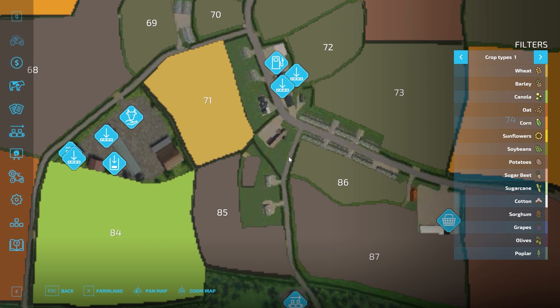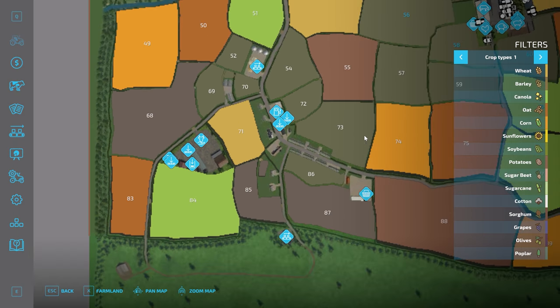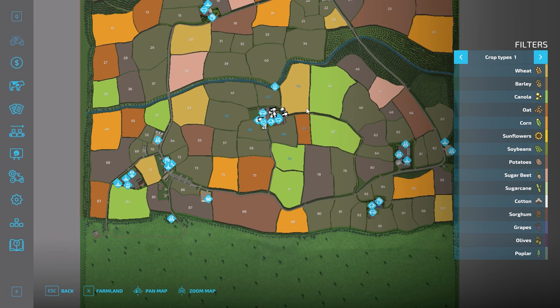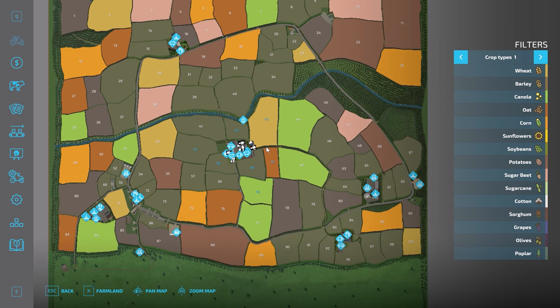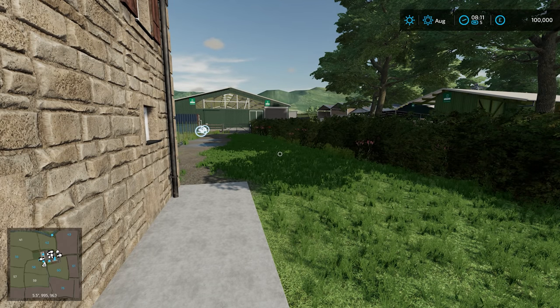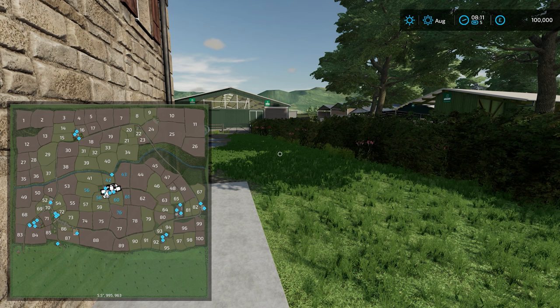We'll be looking at the village and all the farms, but as there are a hundred fields, I don't know if we can look at every single one. We're going to follow the road as we usually do. It does seem to be a good loop. We're starting pretty much dead central, which makes it easy.